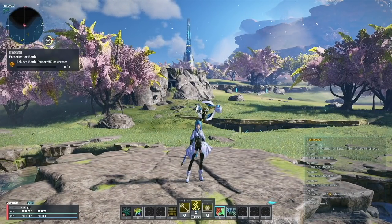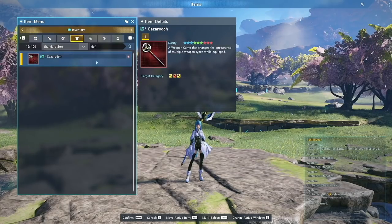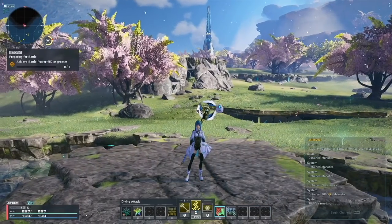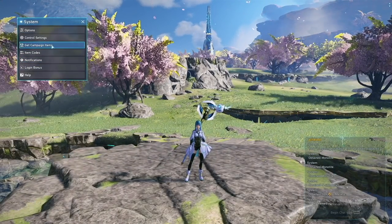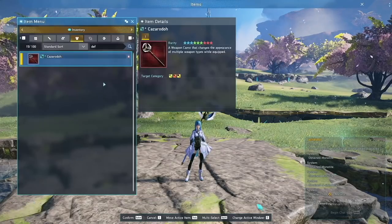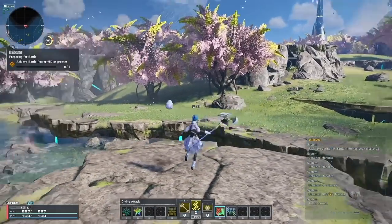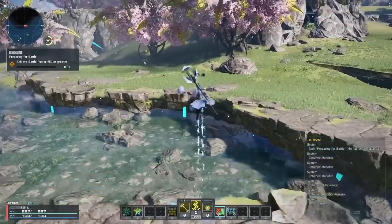A lot of people are going to ask about this weapon camo. I'm playing through the Epic Game Store, so if you go to Systems and then Get Campaign Items, you'll have some rewards to pick up including this weapon camo — it looks like a rotating saw blade, pretty cool.